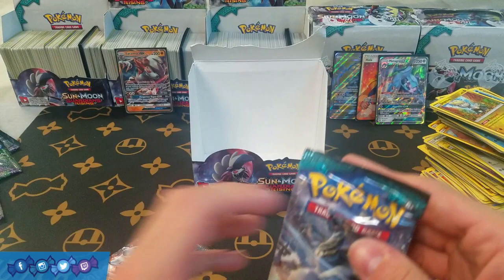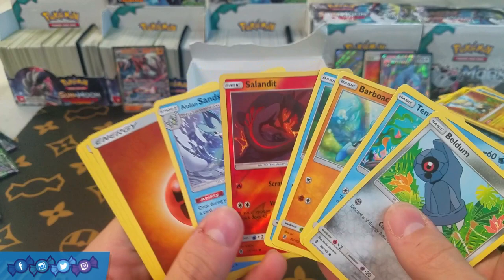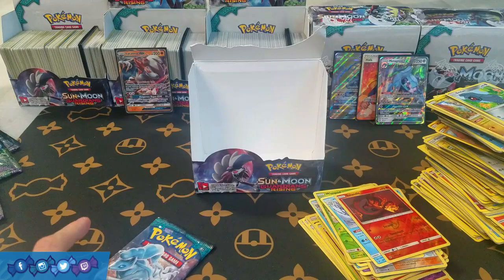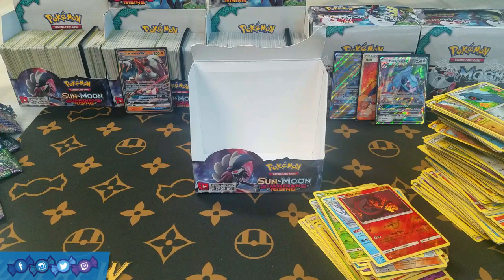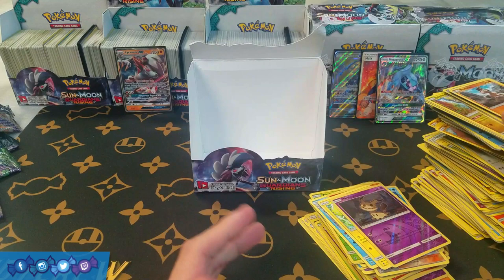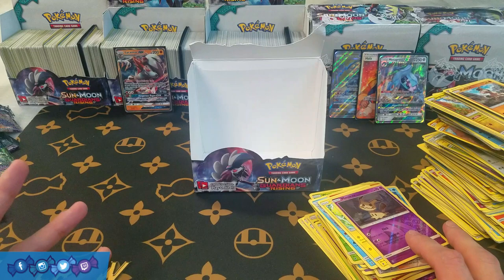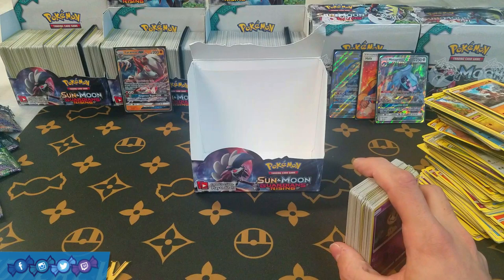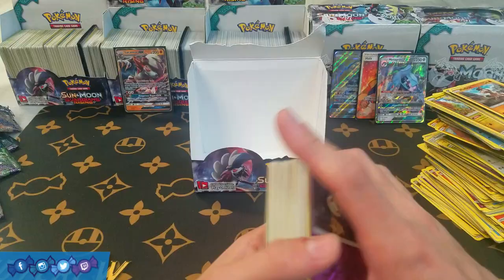Two packs left, guys. Come on, something! Salazzle and Sandslash. We have to get something out of this last pack just to get a slightly less than average Ultra Rare pull rate. And... a Mimikyu and Oricorio. Oh my God. This is the absolute worst box I think I've ever opened of any set ever. I'm sorry to be so pessimistic — I hate to be like that. We did pull two Full Arts, but oh my God, this is a terrible box.